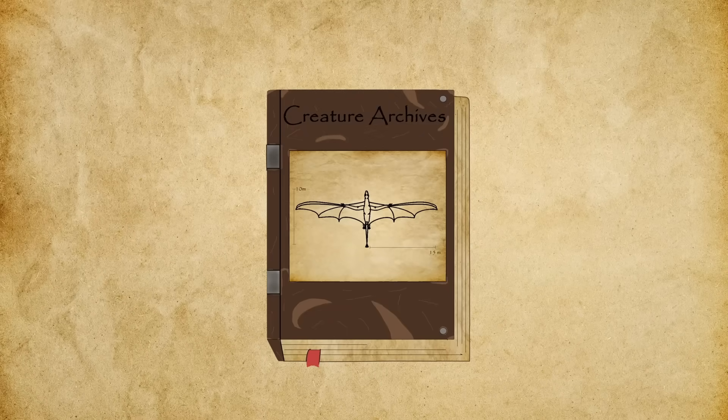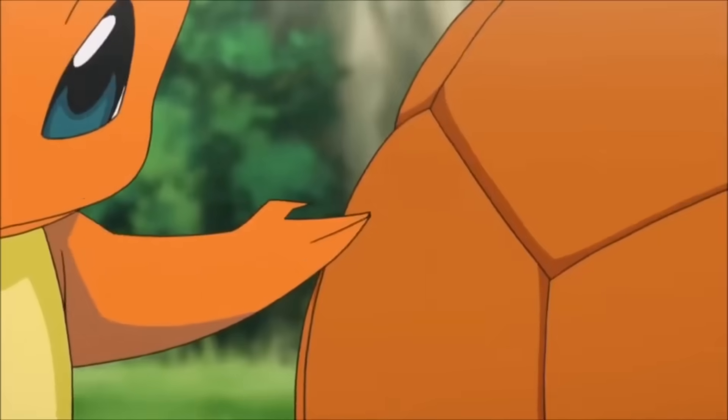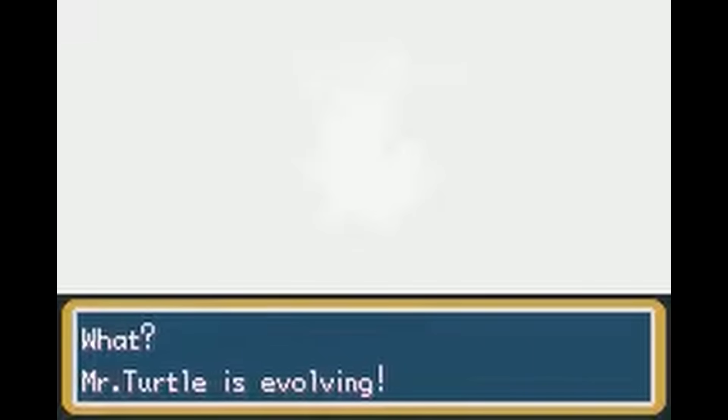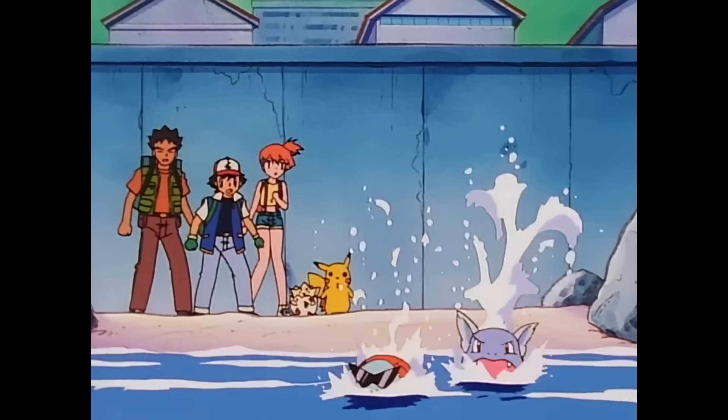Before we start speculating on how a creature like Blastoise could evolve, let's first take a look at its evolutionary line. We'll start at the beginning with Squirtle. Squirtle is a small, turtle-like creature. According to the Pokedex, it will spray water at enemies and retreat quickly into its shell when threatened. As Squirtle evolves into Wartortle, its design shifts towards increased power and aquatic specialization. It becomes bulkier.